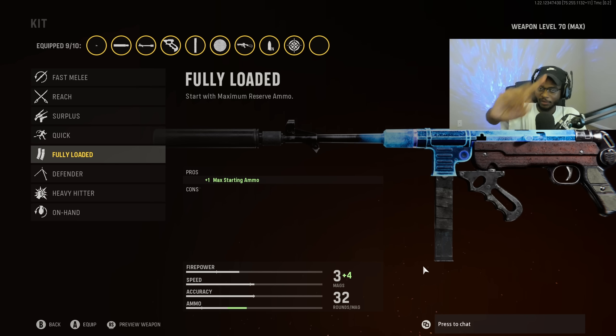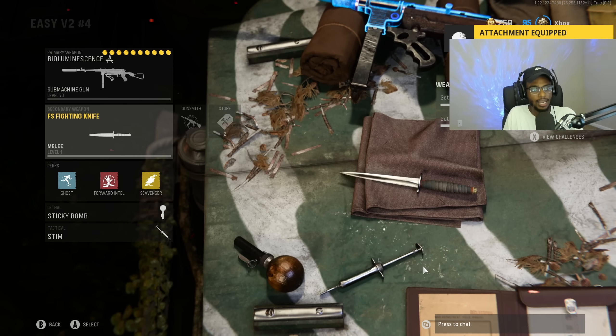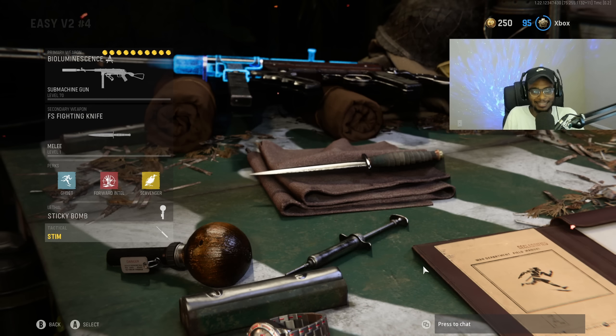And then finally for the kit, we are going to put on Fully Loaded so we can rock this SMG without breaking a sweat from kill 1 all the way to kill 25 to get that V2 rocket. Overall a solid class setup — definitely give it a try. The perk setup is Combat Knife, Ghost, Forward Intel, Scavenger, Sticky Bomb, as well as the Stim Shot.